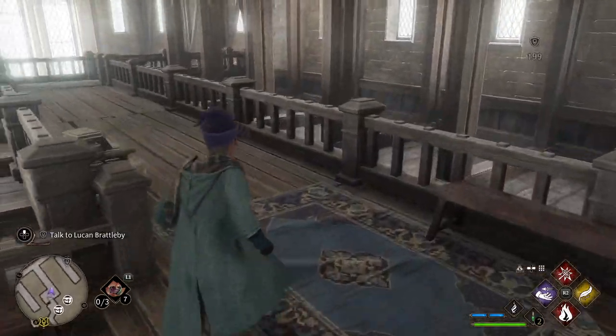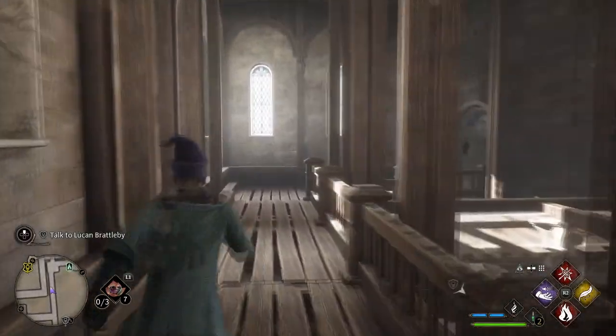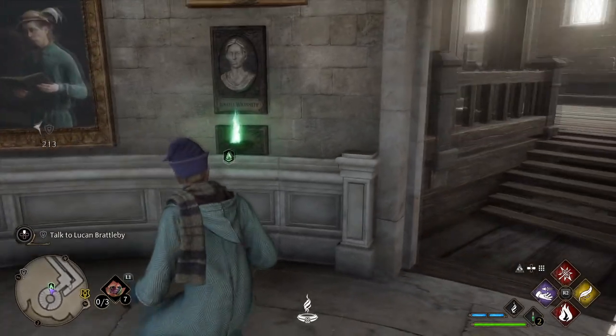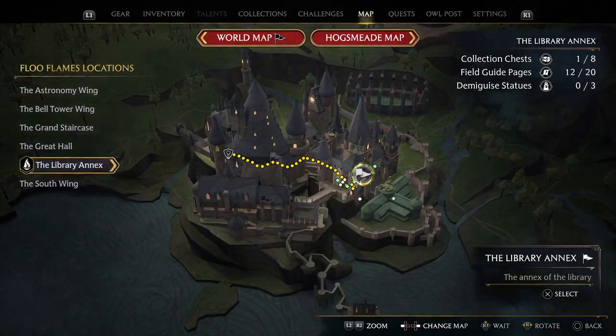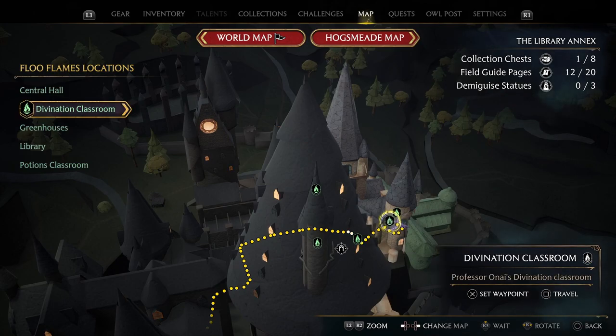Before I go, the last thing I'll show you is just where I am. I'm going to run back a little bit so you can understand exactly where I am. Probably to the nearest Floo Flames is the smartest thing — you can see I'm at the Floo Flames here. I think they'll be in this one right here, and the Floo Flames you need to go to are called Divination Classroom.